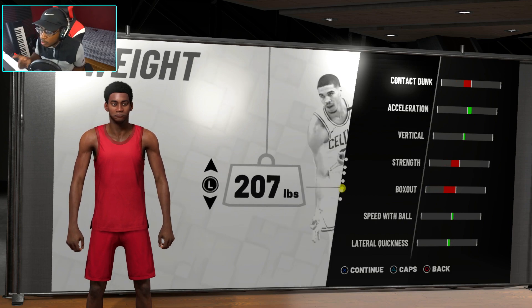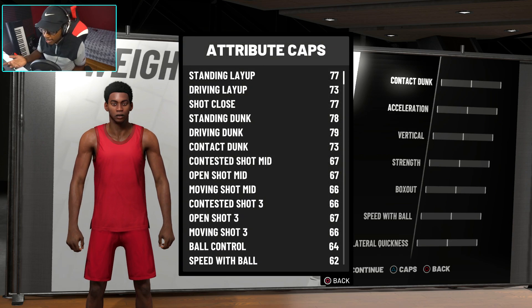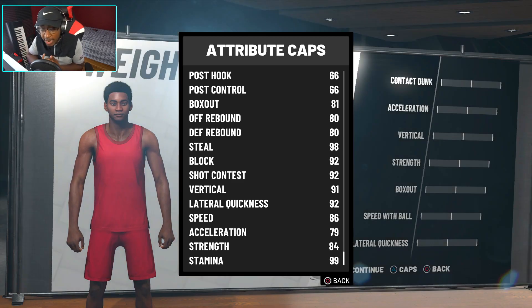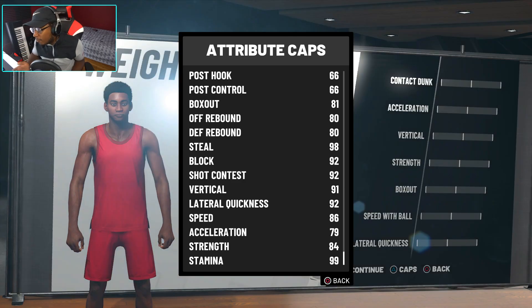When you put the weight back to where it was — 222 pounds, which is my builder — lateral quickness goes back to 92, so you lose five points. Your speed is still 86 though, so you have 92 lateral quickness, which is phenomenal, and 86 speed, which for six-eight is great. You still get 84 strength.